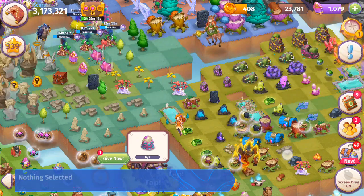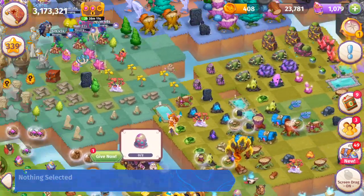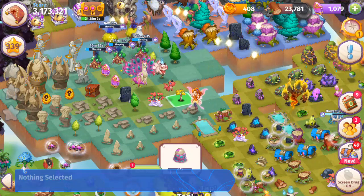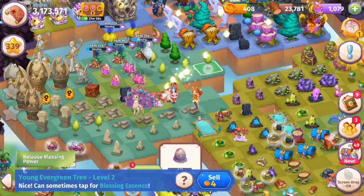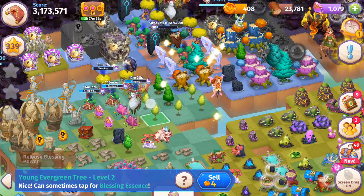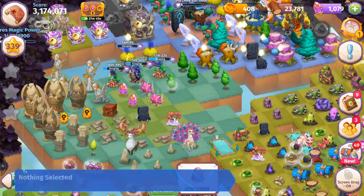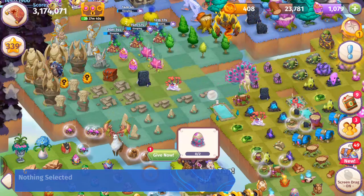Here we have another one of these evergreen trees — we can tap those for healing power. Next I'm going to merge those small evergreen trees. Now we've got five of these — these are kind of like prism flowers in Merge Dragons, you can tap those for beautiful healing power. We're going to merge those young evergreen trees next. Now we have three of the aged evergreen trees, I'll keep working on that — slow and steady.